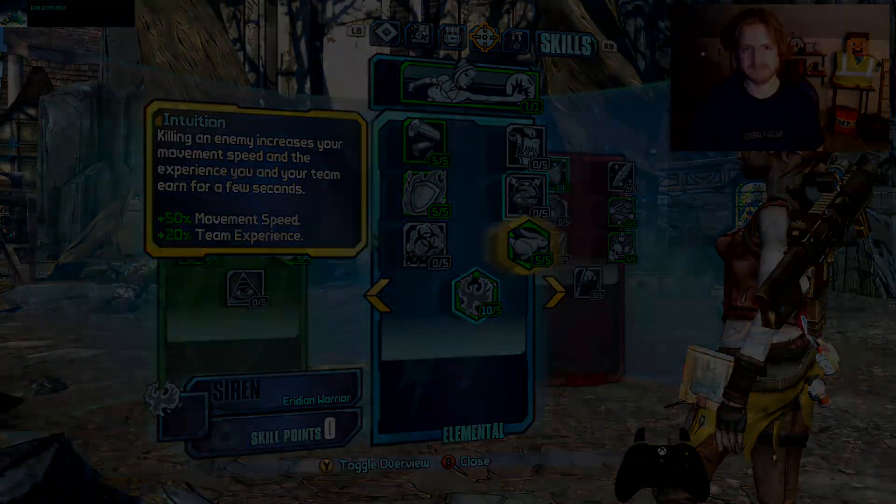I could show the Master G fight, but we all know I'm just going to vendor farm for a longbow zero-fuse singularity or sticky longbow and use that to gate-crush him. If I fought him normally it would just be an SMG Maya fight essentially, just with invis instead of Phase Lock to apply slag. So not going to fight G.